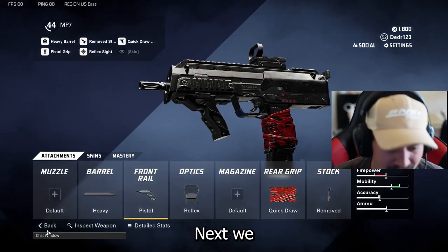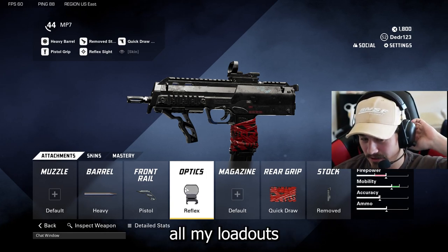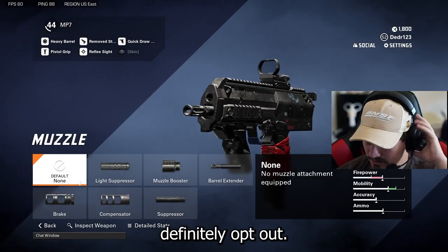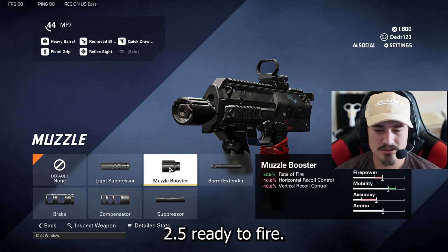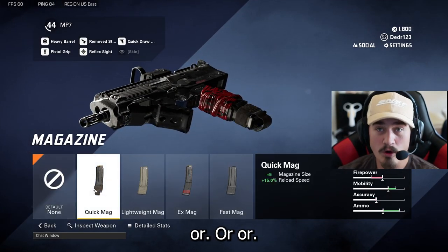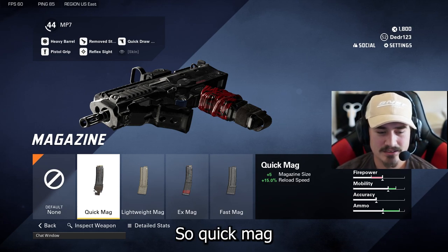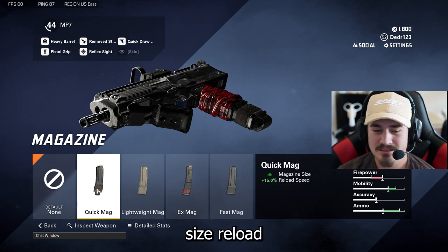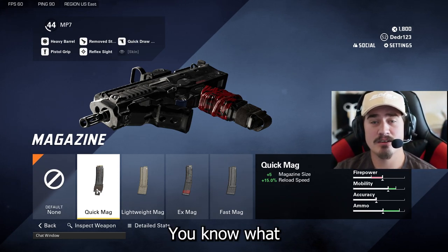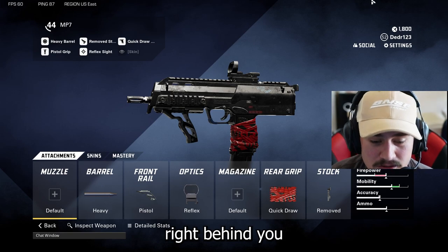Next we got the reflex — that's up to you guys. Like all my loadouts, if you want to run a reflex you can. If you don't feel like running a reflex, you can opt out and run a muzzle booster 2.5 rate of fire — that's what I would put on this gun instead of a reflex. Or you can run a quick mag: 5 magazine size, reload speed. Get those quick reloads so you can just boom, get them right behind you when you're reloading.